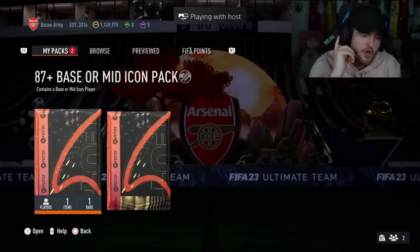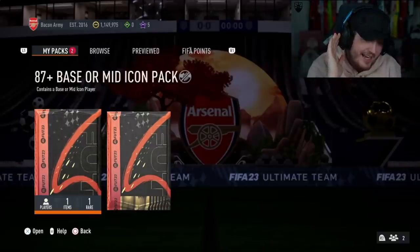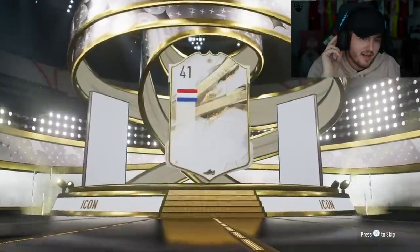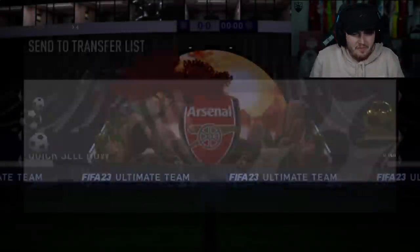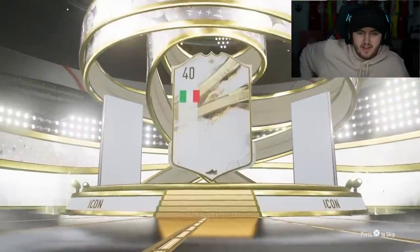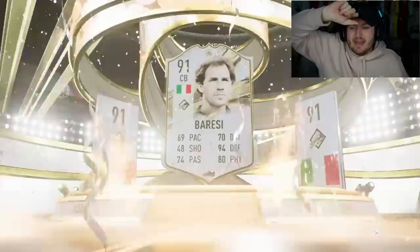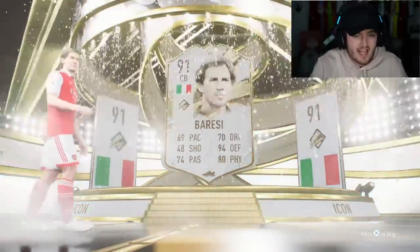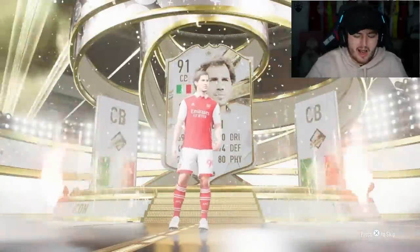We have two more base icon packs now. I'm hearing English number back — maybe Italian CDM though. I meant Dutch Neuford — that's exactly what I meant for the last pack. I'm going to stop now. Obviously I don't know what's coming. Big L. I'm hearing Hungary, I'm hearing Puskas. The number just kept getting higher and I thought Maldini was for sure coming out of that pack. Two massive trolls — two abhorrent trolls.